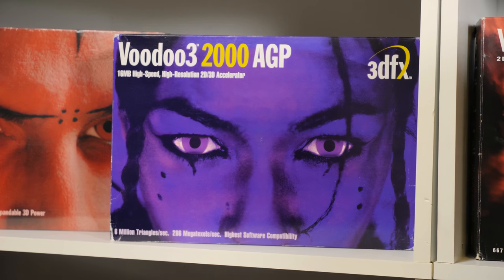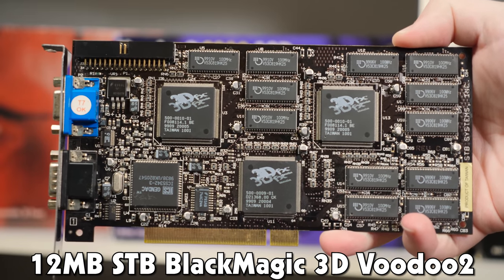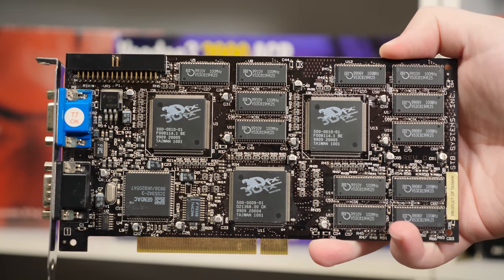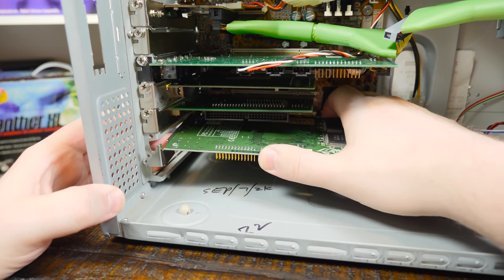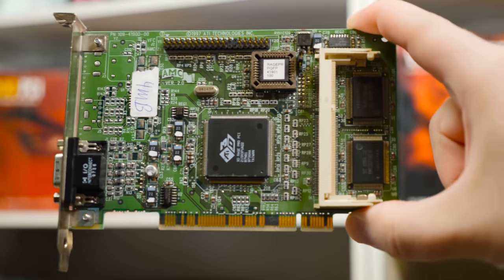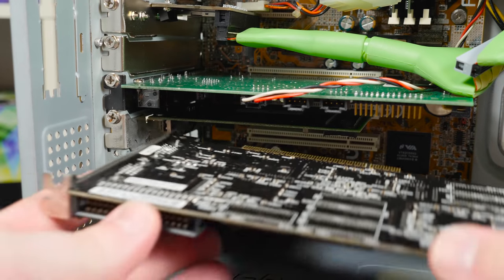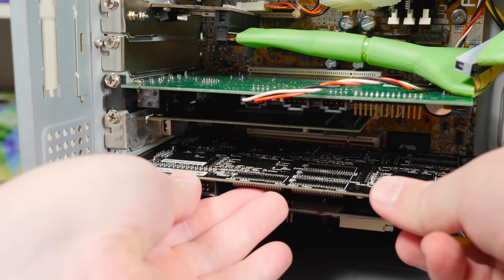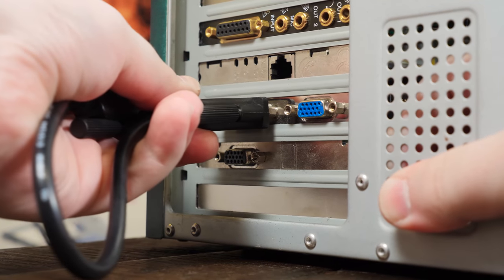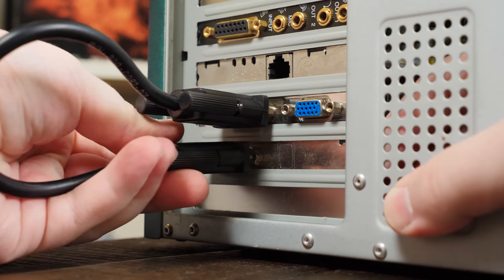I usually have a Voodoo 3 in here, but today I'll be dropping in this lovely STB Blackmagic Voodoo 2 card, which was actually my first 3D Accelerator back in the day. Since this only does 3D and doesn't do any 2D processing, I'm gonna pair it with this 4 megabyte ATI 3D Rage Pro card from 1997. Just gonna stick them into their respective PCI 2.0 slots right next to each other, since around back they need to be connected with a little SVGA cable in order for the graphics cards to work together.